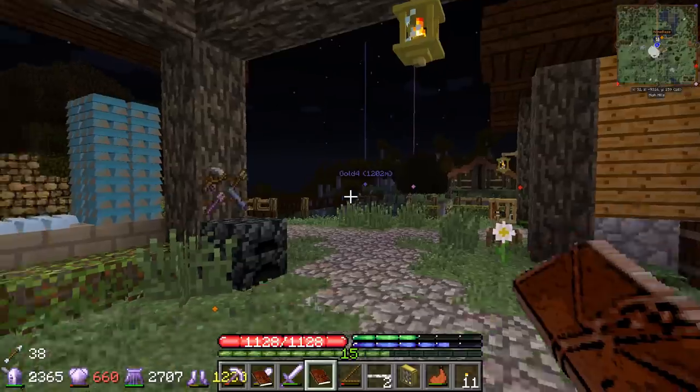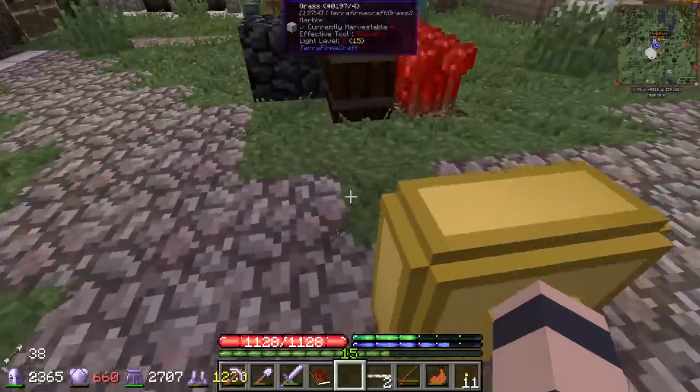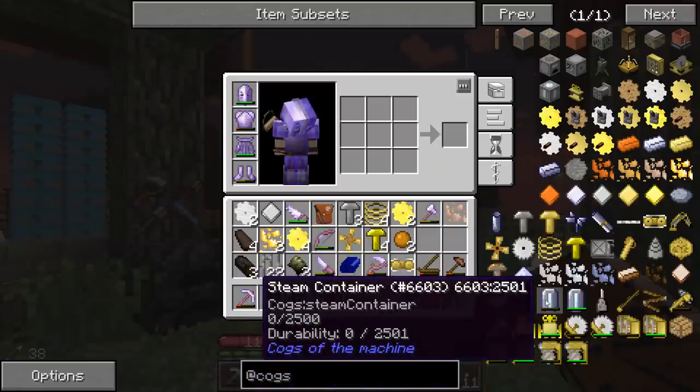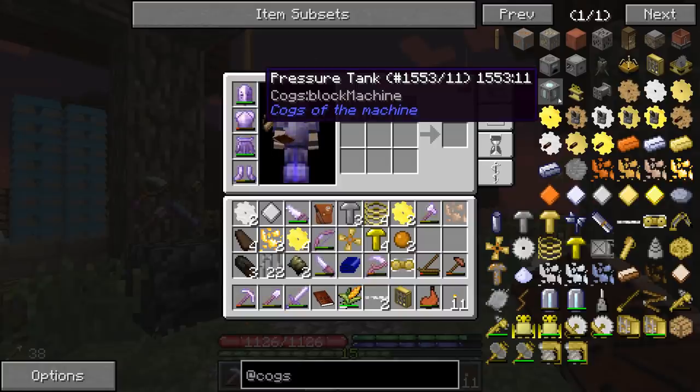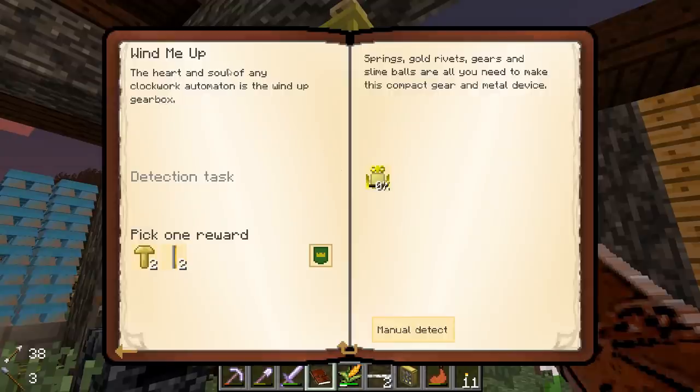Okay so that's our first actual mechanical device I believe - we'll take the iron rivet. I'm guessing we need to hook this up to steam power though - I don't think it does anything on its own. Actually I'm not sure now. I saw the steam container and pressure tank and I just assumed it was a steam powered mod. But it wants us to make this - 'Wind me up,' wind up trinket. 'The heart and soul of any clockwork automation is the wind up gear box' - so it's like spring power.